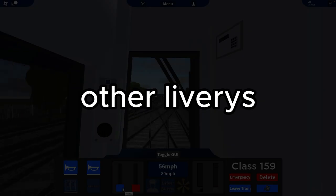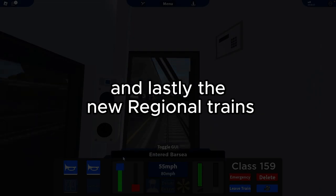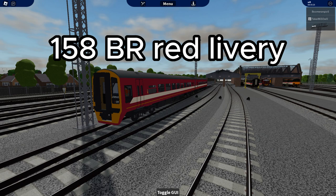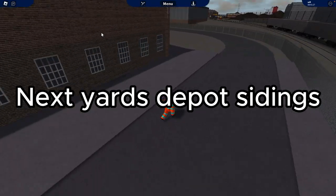Then here are the other liveries - there's a Connex livery. And lastly we'll do the regional - BR red on the 158 and the 395. So we'll do yards, depots, and sidings next.